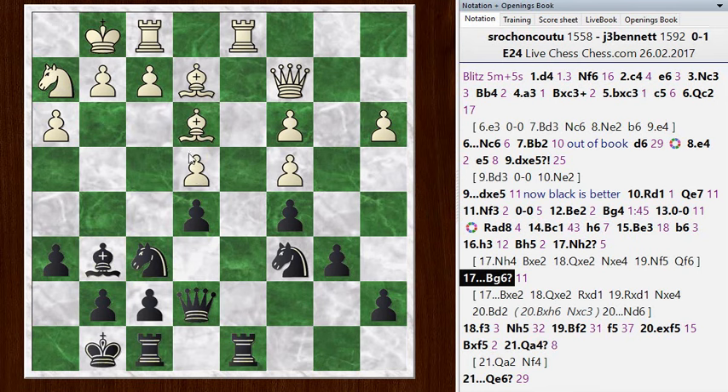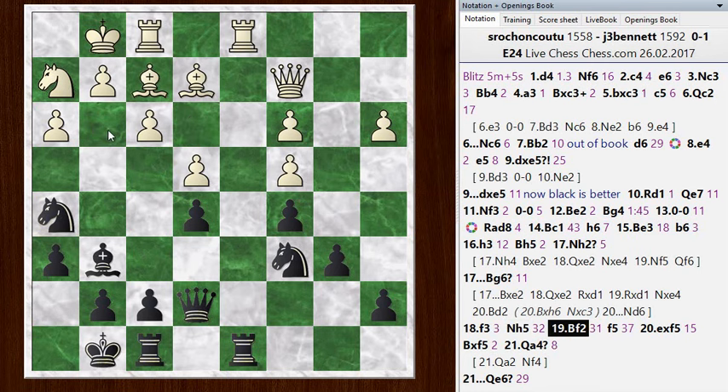I still have some advantage because of the better structure and his doubled c-pawns, but it's not too exciting. I go knight h5, looking at some of these dark squares, maybe hopping into g3 or f4. He played bishop to f2 — he didn't want my knight coming into g3. And I play f5. Notice that through all of this, his knight went to h2 and it's just kind of staying there for a long time — and that constitutes a lot of my advantage, in addition to the doubled pawns, his knight is really out of play.